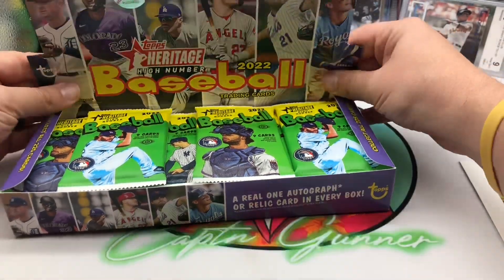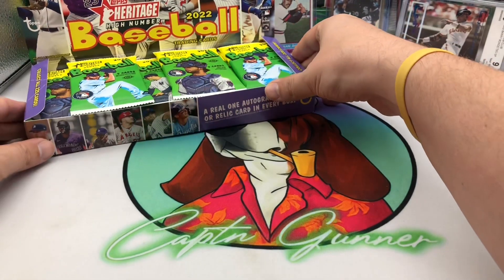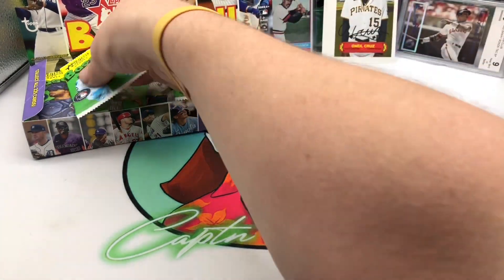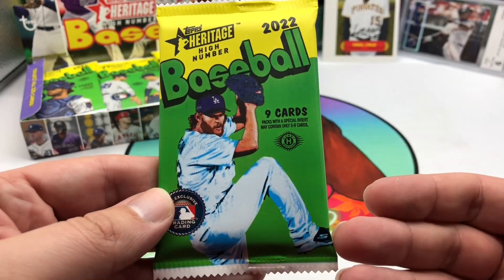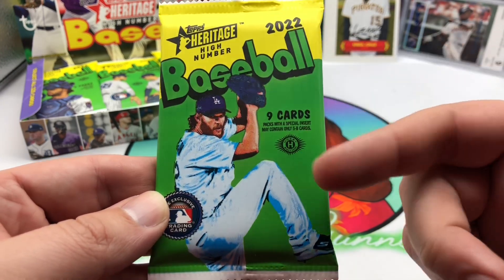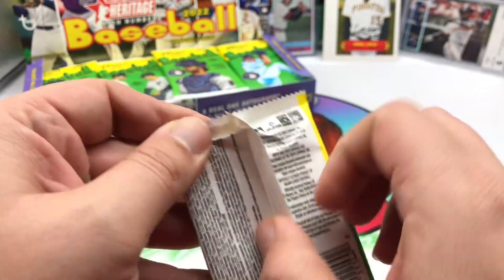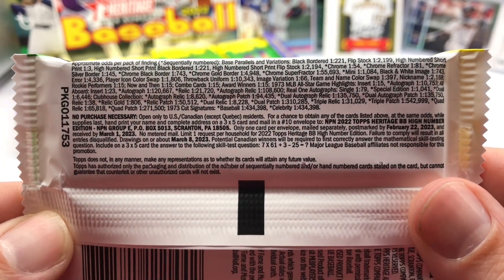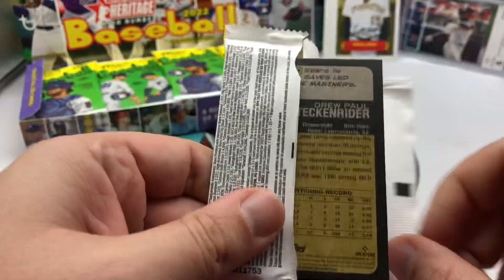A lot of people when they do this just take everything out of the box and put the packs up there, but I like to have the box there because that's part of the experience. The pack looks pretty much the same as the regular, except you've got green instead of red — the regular one was red. Kershaw's on this one: nine cards, 24 packs per box. If you want to see the odds, go ahead and pause the video for that.